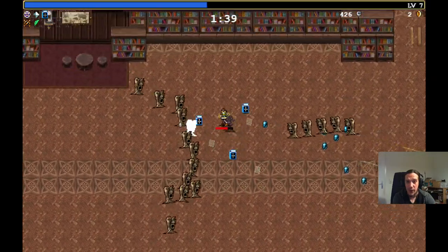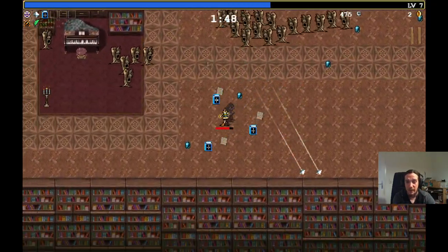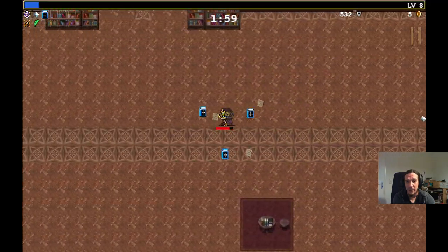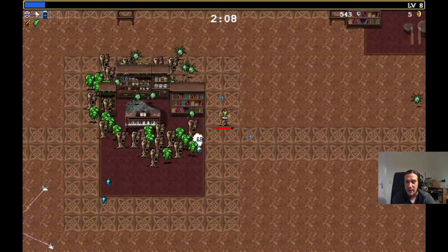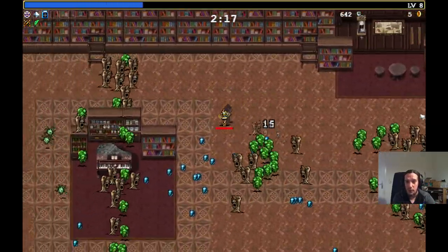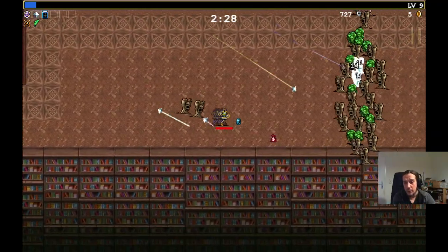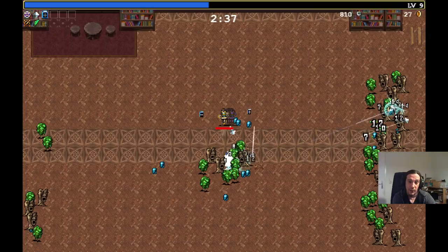If you manage to get yourself a chest, take it off screen and stay away from it until the very moment you want to open it. Your pentagram, before it is upgraded, has a terrible tendency of deleting unopened chests, which is absolutely frustrating. You can avoid that by just not getting that chest back on screen until you really want to open it. Another worthy mention: due to how luck impacts the pentagram, go for a Clover, because it increases your luck even more and enhances the reliability of this item.